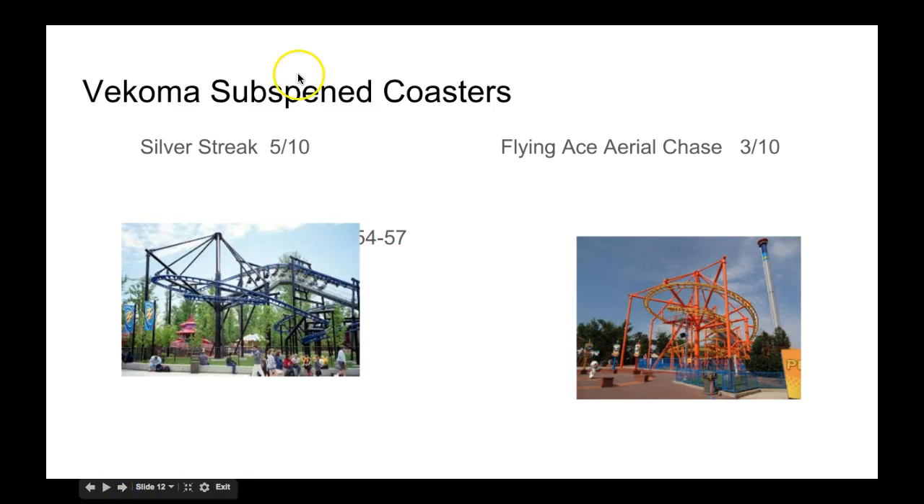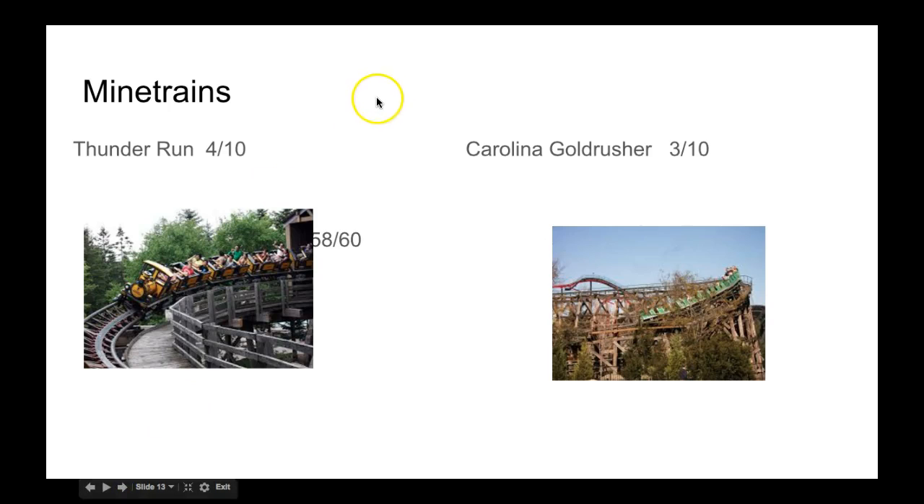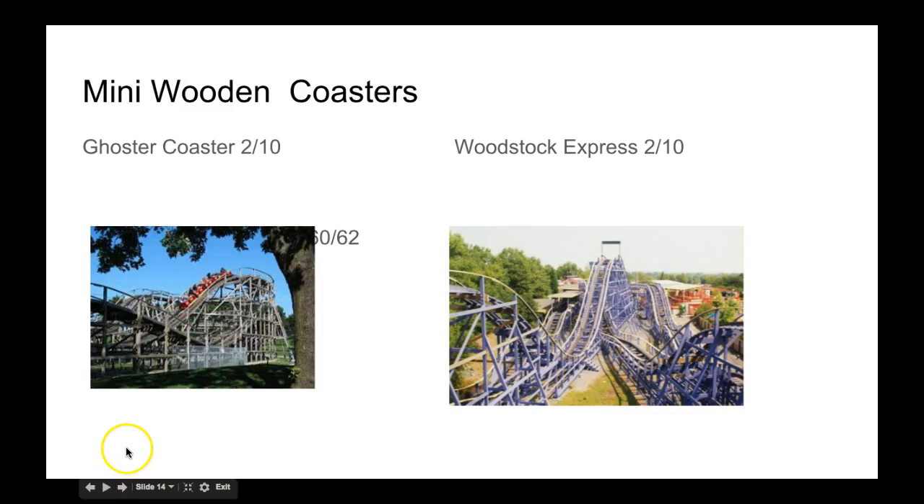Now the B&M categories. For the suspended coasters, Silver Streak gets a 5 and Flying Ace only gets a 3. For the mine train, Thunderland is gonna win and get extra points because it's a little cooler in the dark. Outman is themed to a mountain, which Carowinds is not.